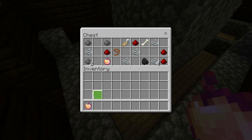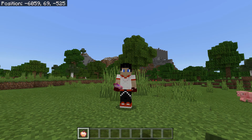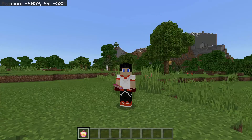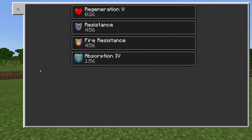Once you have found a notch apple — named after Notch, the creator of Minecraft — what exactly does it give you? Keep in mind this may not be exact since things are changing all the time and even the Minecraft wiki is wrong about some of this. Once you eat it, you get Regeneration 5 for 30 seconds, Resistance for 5 minutes, Fire Resistance for 5 minutes, and Absorption level 4 for 2 minutes.